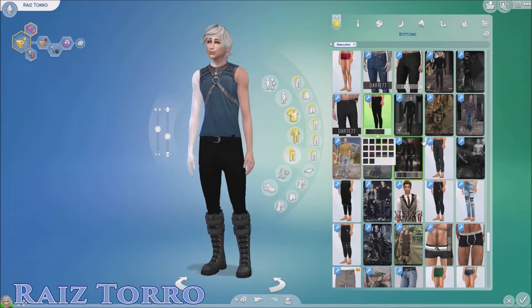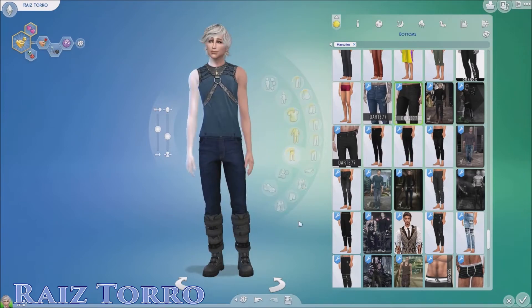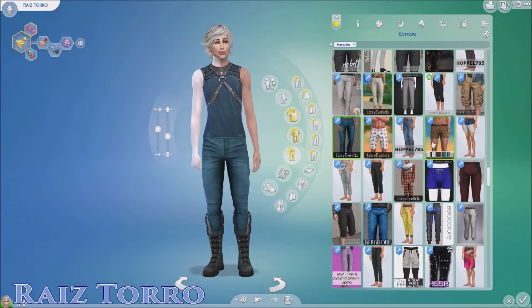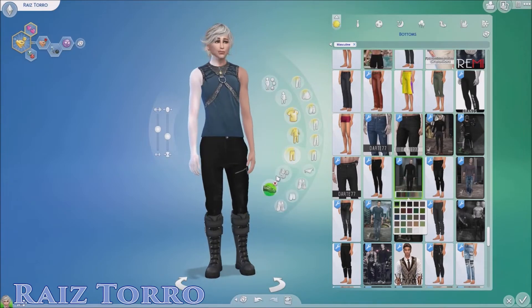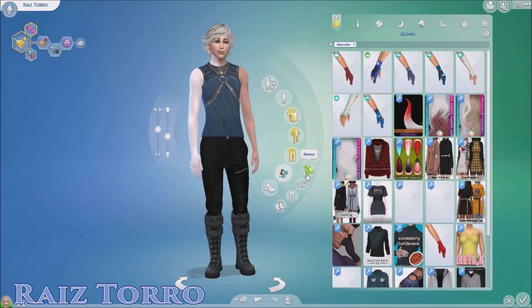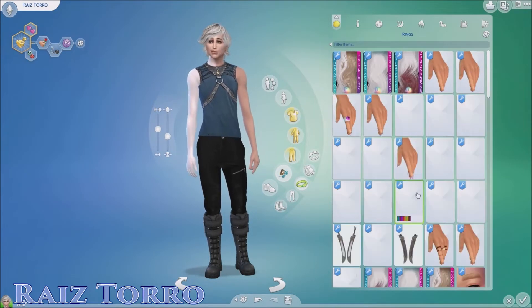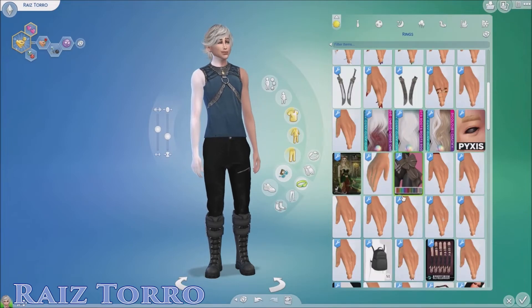His sim version would have serial romantic as his aspiration, though there's a new romance aspiration now — Villainous Valentine — that might be more up his alley, so I might switch to that. His three main traits are romantic, noncommittal, and paranoid. Those three are pretty self-explanatory when you know his background: he's a very romantic guy but doesn't want to commit, just wants to have fun — and he's paranoid about all the people he's messed around with in the past who found out about him.